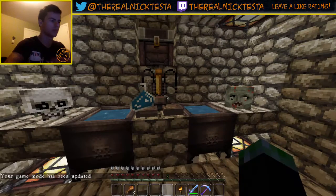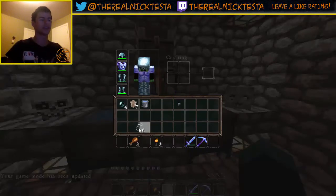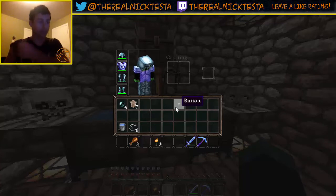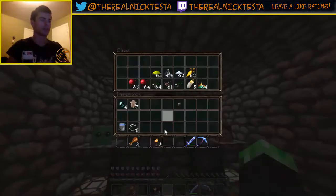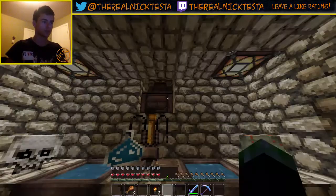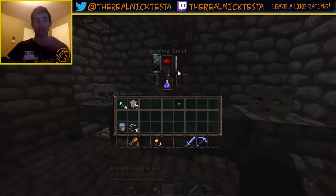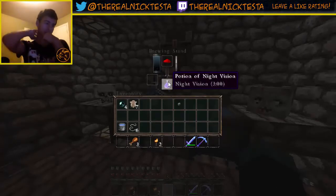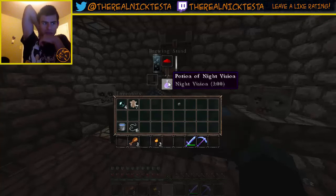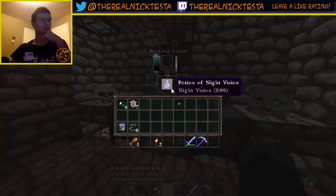Oh yeah, why am I in creative mode? I was building some things with my friend because we were building things and he built something for me, so I was pretty happy about it, but I had to pay him. I need one redstone and then put that there and it'll make me a potion of invisibility. Night vision is pretty cool too because it actually helps a lot. I could make a potion of night vision again because it is nighttime.